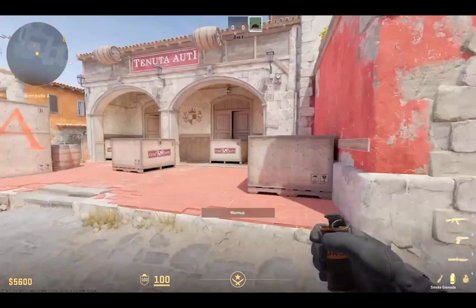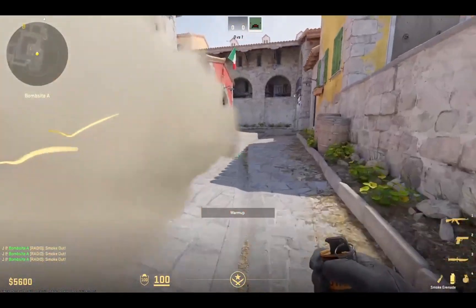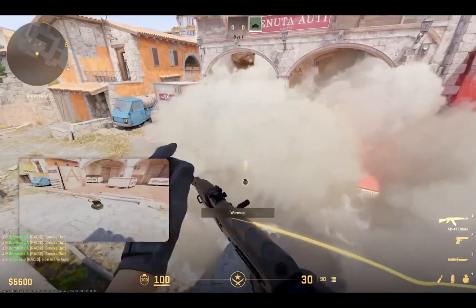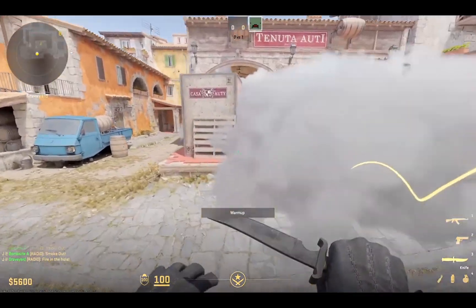You get a little bit of visibility through the smoke there. I just can't get over how good it looks. It's amazing. We put a couple in the bombsite here and just fill this place out. Look at this — how awesome is that? You can kind of delete them as well for a second with grenades, so you can see through it and then the smoke comes back. Mind blown.